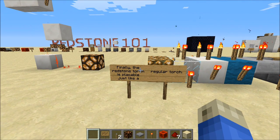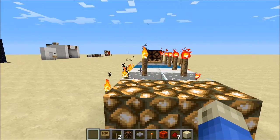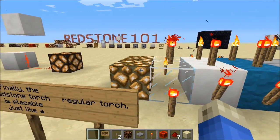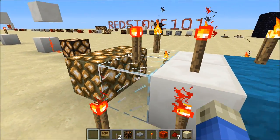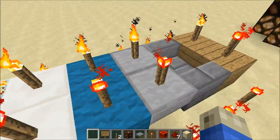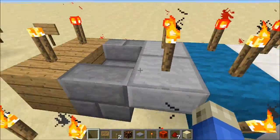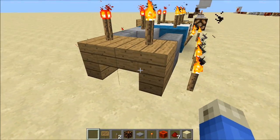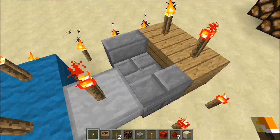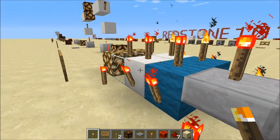The redstone torch is a torch, so it is placeable just like a regular torch. You can see that neither redstone torches nor regular torches can be placed on glowstone, but they can be placed on glass on the top — not the side. On solid blocks, they can be placed on the side and the top. On upside-down stairs or slabs, they can be placed on the top. Right-side-up stairs, though, they cannot be placed on the top or the side. The only block they can be placed on the side of are solid blocks.